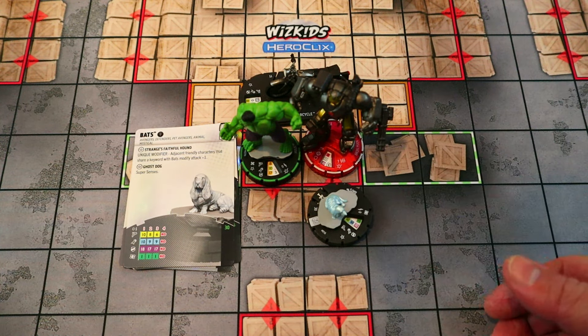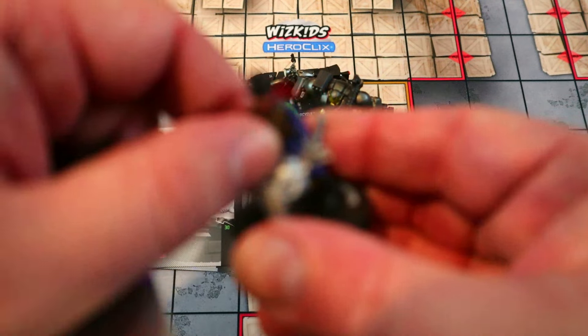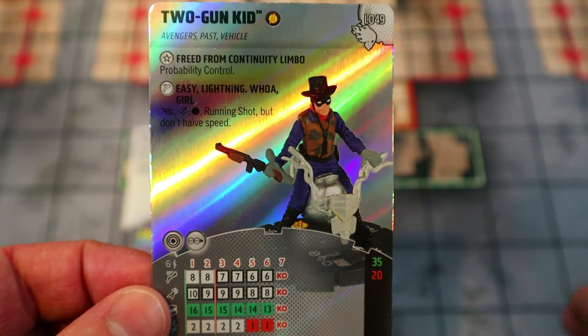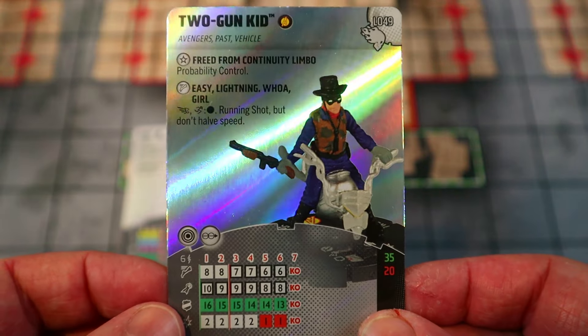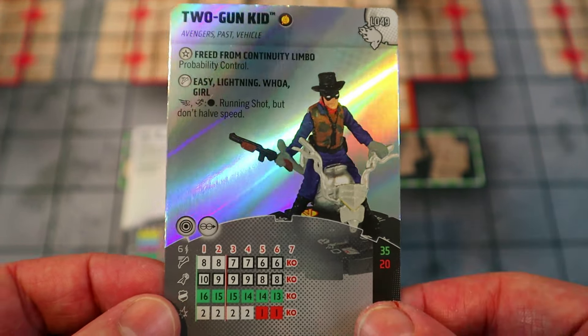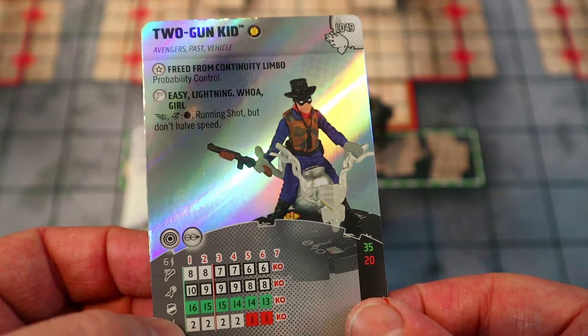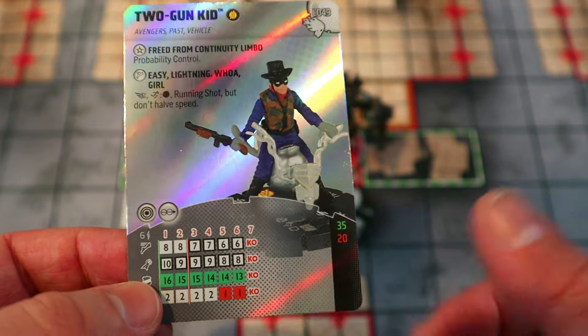Bats is Tiny Size, so Hulk could even carry him into battle if you wanted that plus-one attack — not really necessary, but possible. The next great low-cost figure is the Two-Gun Kid legacy card for only 20 points. This dude is so good right now — he has the Avengers team ability, so he can boost his own attack if needed on certain targets. He has Traited Probability Control, which is half the reason he's here, giving us another prob control cheaply. He also has Flight, improved movement characters, and Running Shot.